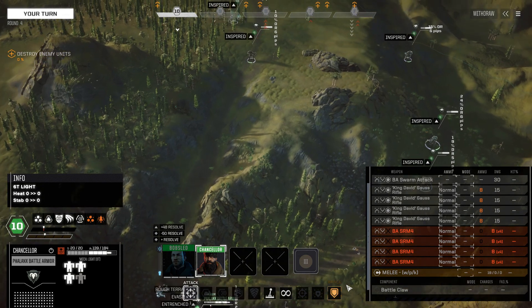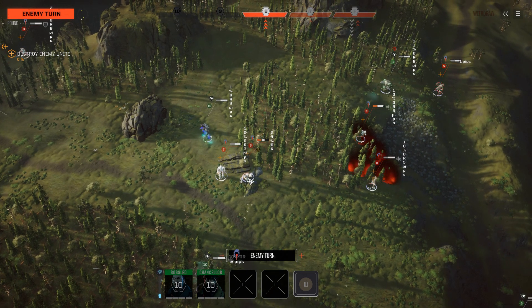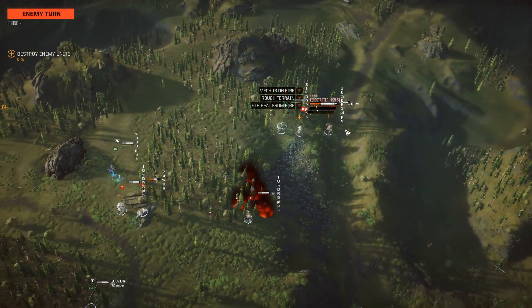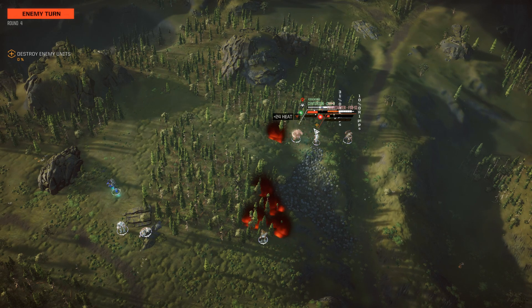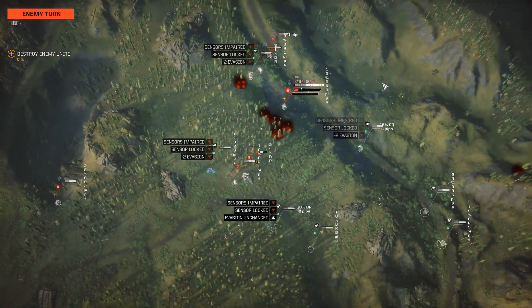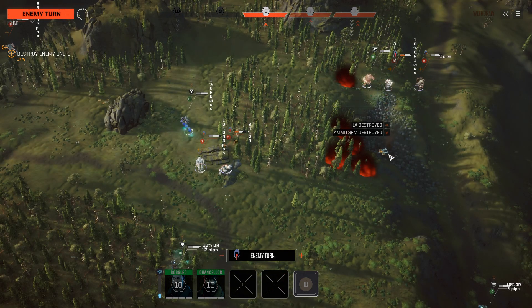Popping a Vigilance ability to inspire the rest of the team. Most of their stuff will be moving now other than the Hunchback and the Firestarter, both of which I'm hoping to take off the board before the next turn. Their Firestarter moves in — we're burning with a sensor rim, which is not good. We do have ammunition on board, which could lead to an ammo explosion. That's what I get for going in against so many Firestarters. Fingers crossed we don't lose the mech.